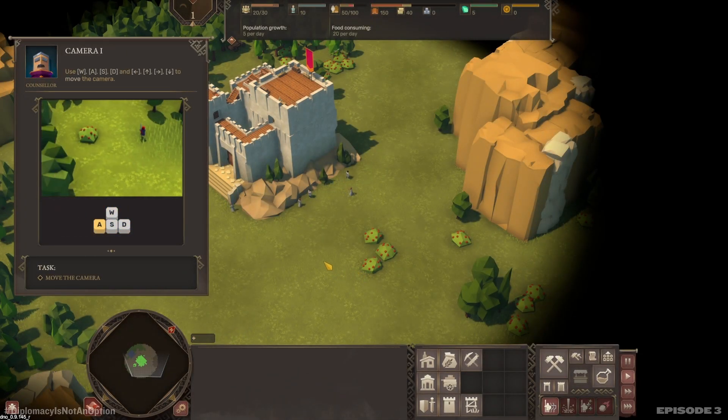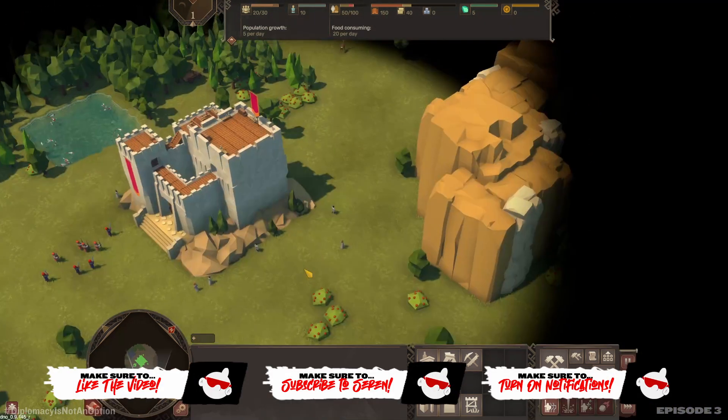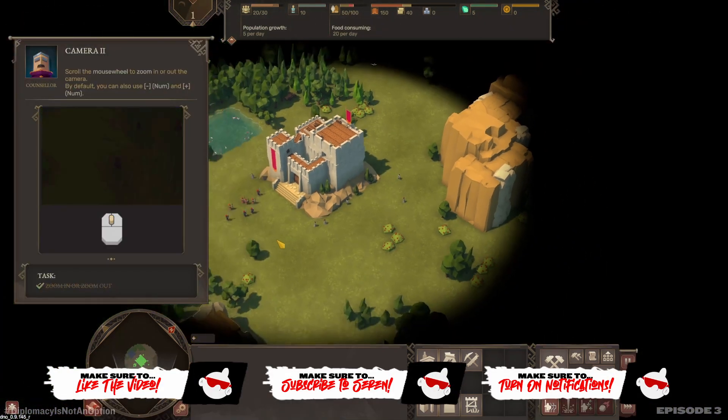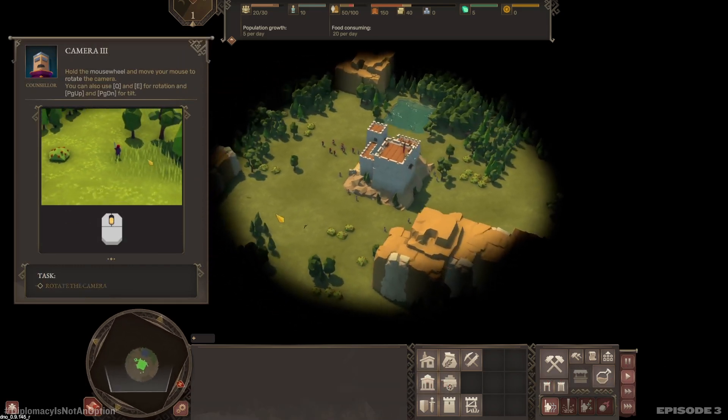The first thing we need to do is move the camera — this is going to be so difficult. There you go. Scroll the mouse wheel to zoom in and out. Hold the mouse wheel to rotate the camera.